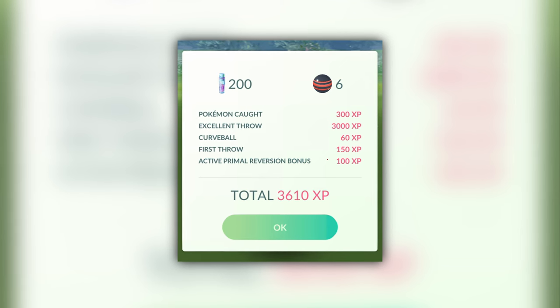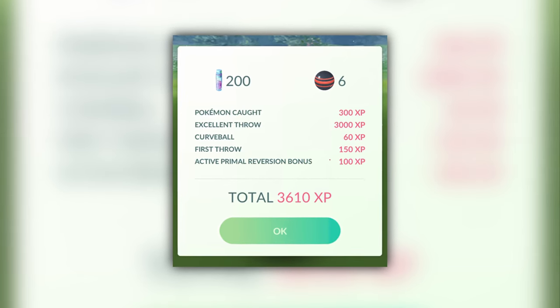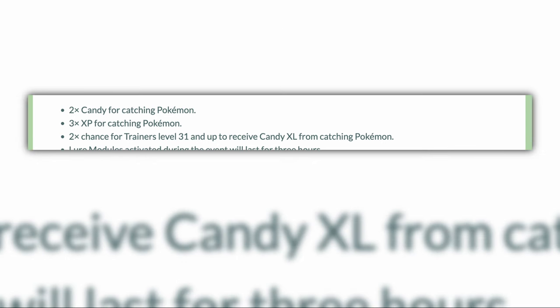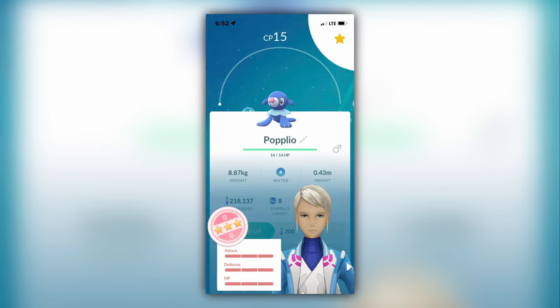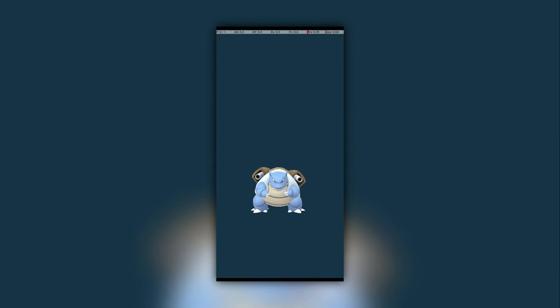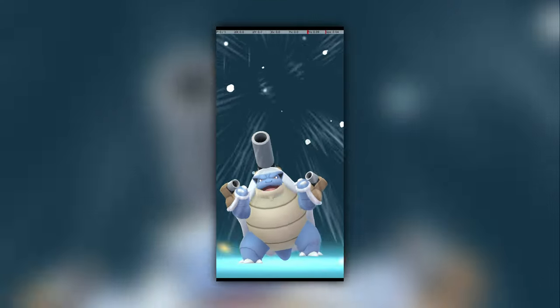This means that each catch with an excellent throw will be worth more than 3000 XP. There will also be a 2x Catch Candy bonus and a 2x Chance of Candy XL. This means this event is an excellent chance to get a good Popplio and have the resources to max it out. Ensure you evolve a high level water type Mega to optimize this candy collection.